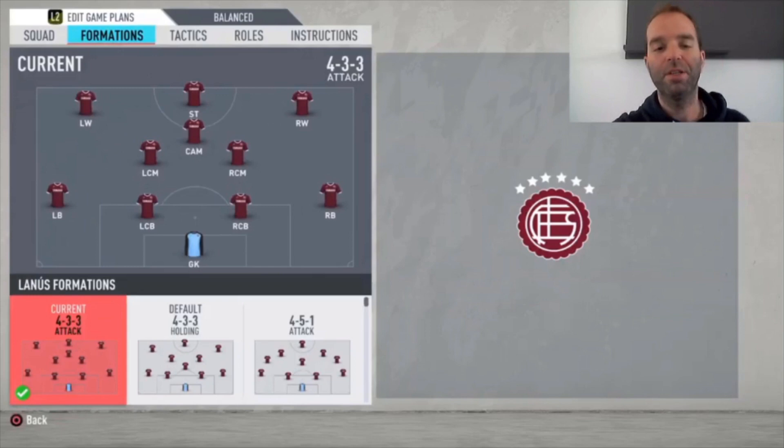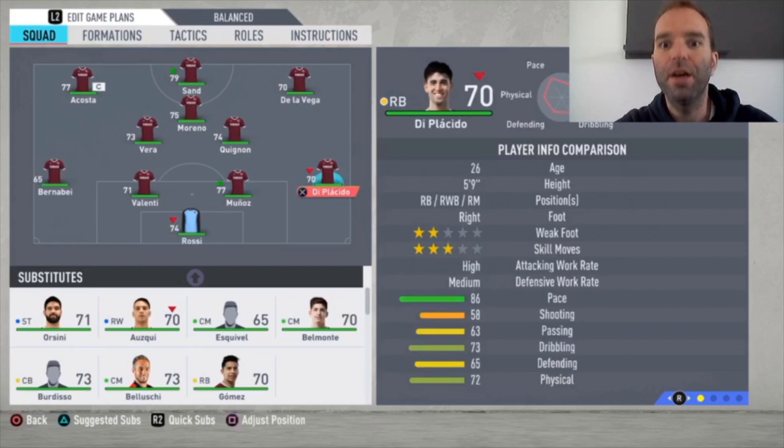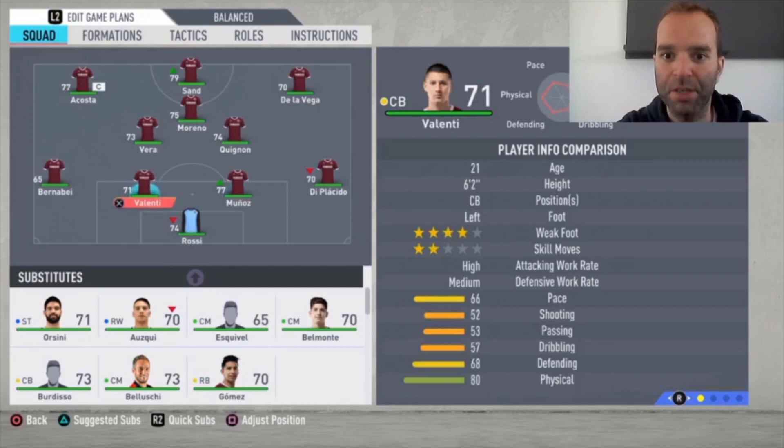We're playing a 4-3-3 attacking formation. Rossi is the goalkeeper — not in great form but he saves me a lot. Deep Placido is the right defender with 86 pace, which is really high for a 70-rated right back. Then we have Munoz as one center back — he doesn't have much pace, but most center backs don't need it. Valenti is the other center back, and Bernabai is the left defender. He's naturally a left winger but can play left back, and with 89 pace he's excellent there.